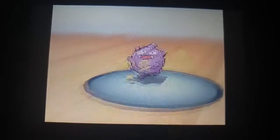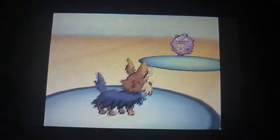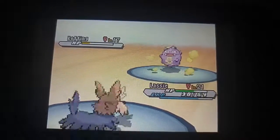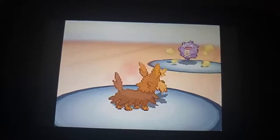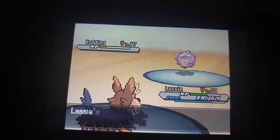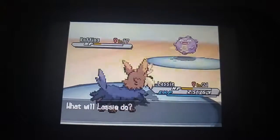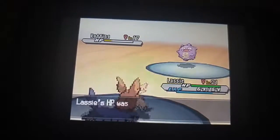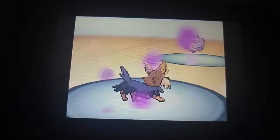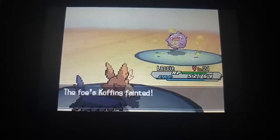So Paco should do some nice damage. Oh, it survived. Alright. I'm going to use Work Up again then. I'm going to use my second fresh water, and then I'm going to go all out. Does it know anything else? Anyway, Koffing is dead.